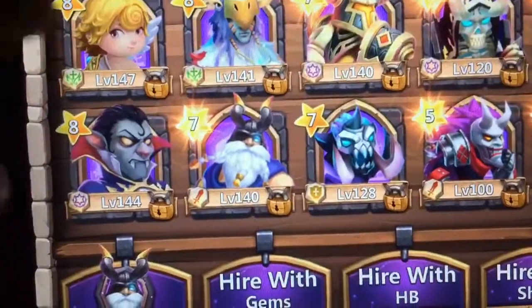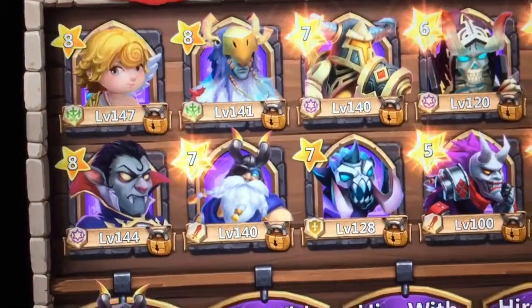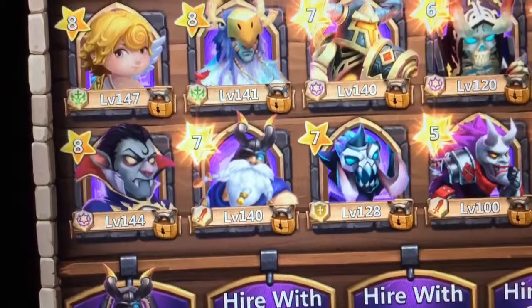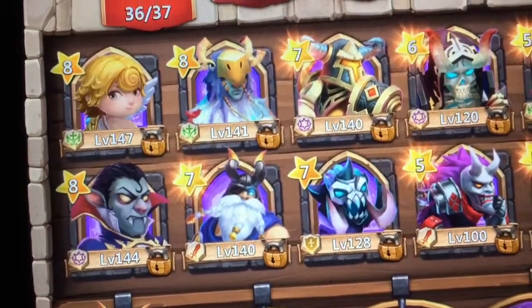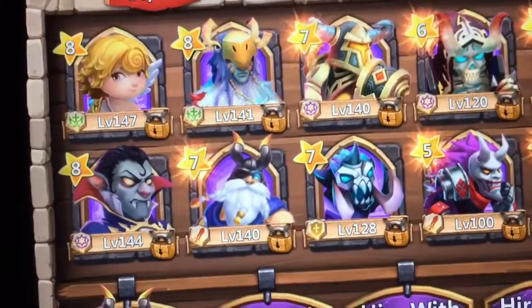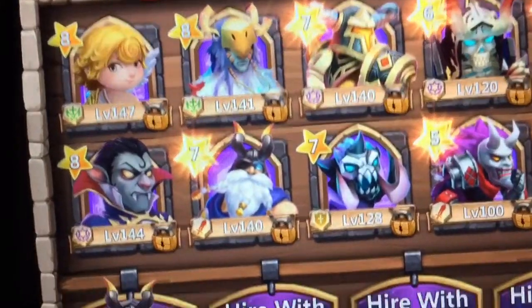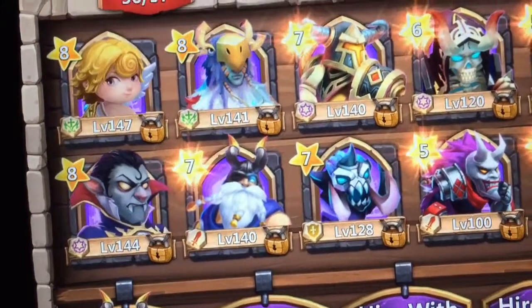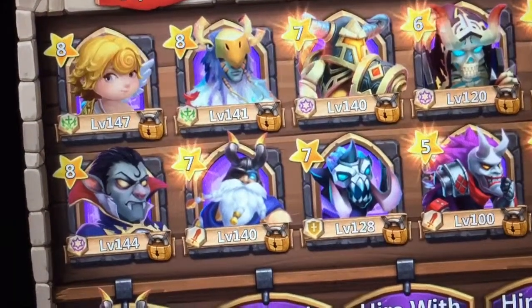I'll just go through my heroes. 140, 147 Cupid — rolled him on Christmas day, pretty excited. He's just like a Pumpkin Dude, but I will be trying to roll for a Pumpkin Duke. I had an epic fail today — didn't get one purple, not even a Gelatinous Champion, while rolling with gems.